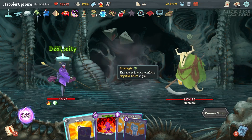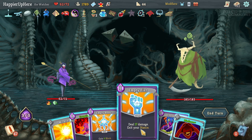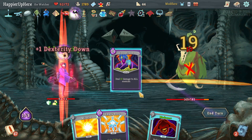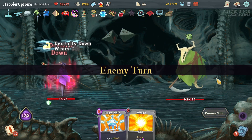Going this way for three more question mark rooms — really hoping for one shop, otherwise I'll lose the Pauper modifier. Eruption, Empty Fist, Consecrate, and make the Empty Body cheap.